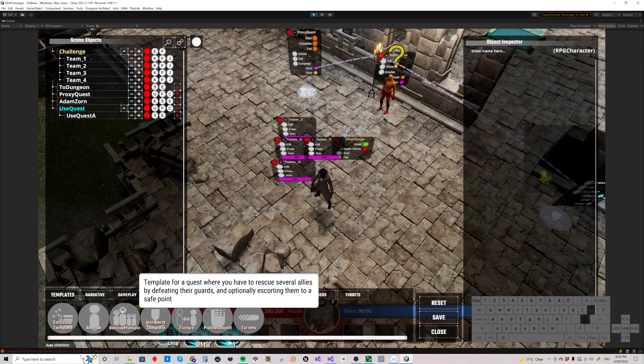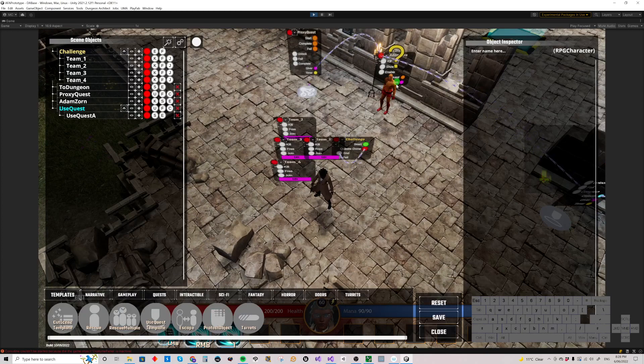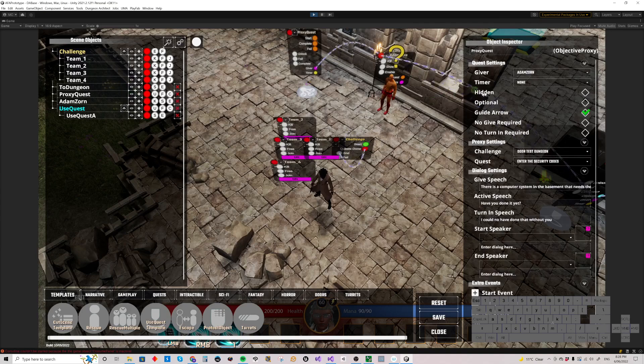So that's the basics of objective givers: place one in the map, assign a character to them. They won't be active in the sense they won't be combat characters - they'll just stand there with a marker above their head. Then for the quests you want to be part of their quest log, assign them as the giver. Everything else about quests applies.